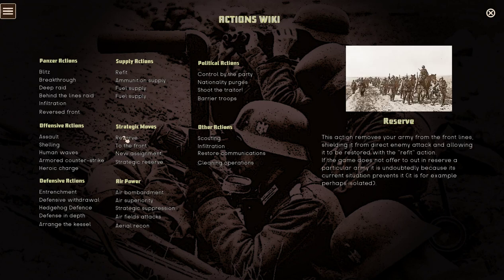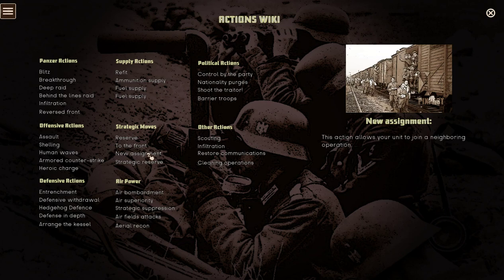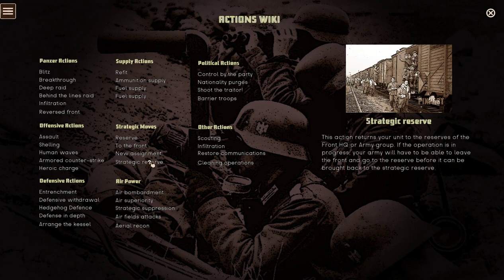On the strategic moves: Reserve — this action removes your army from the front line, shielding it from direct enemy attack, allowing it to be restored with the refit action. The game does not offer to put a particular army in reserve if its current situation prevents it. To the front — this action will bring the reserve unit to the front. Bringing units back and forth to refit them is not a working tactic long-term if you're on the offensive, because you'll use too many command points. New assignment allows your unit to join a neighboring operation or strategic reserve, returning it to the reserves of the front HQ or army group.